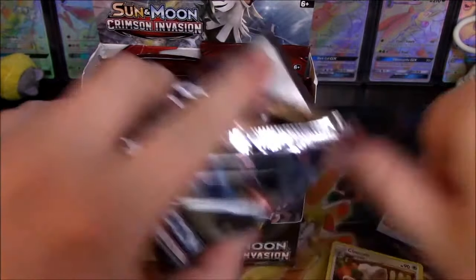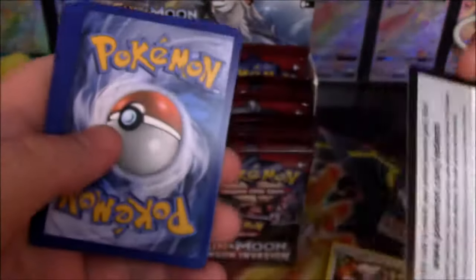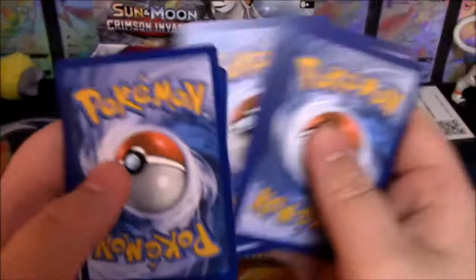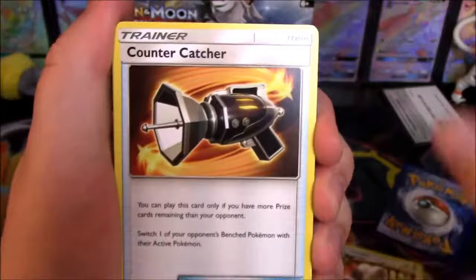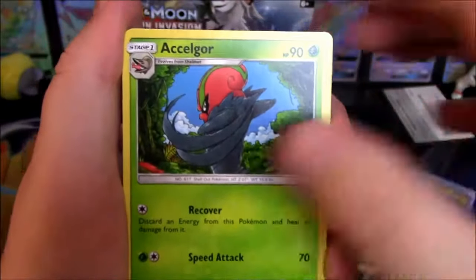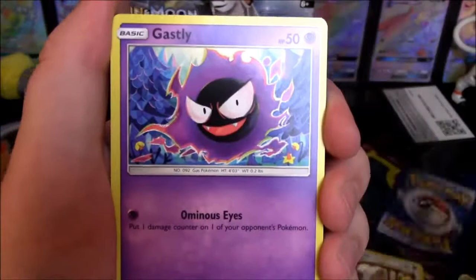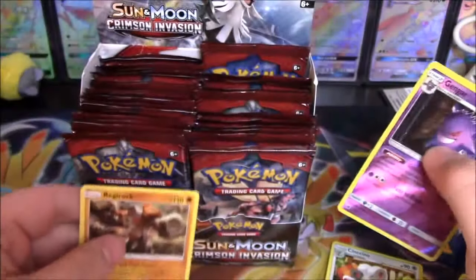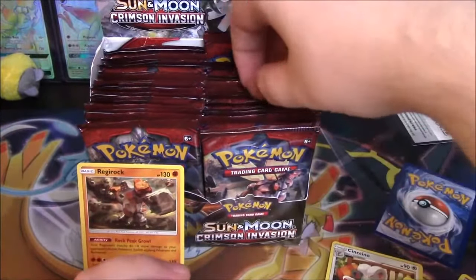Next pack is a Guzzlord — doesn't matter what pack I open but I like to think it makes a difference. There's another code. Fairy Energy, Counter Catcher, Diggersby, Accelgor, Cubone, Weedle, Minccino, Corphish, Gastly, Gengar — it's a nice Gengar — and Regirock. Regirocks are always welcome, any Regis are welcome.